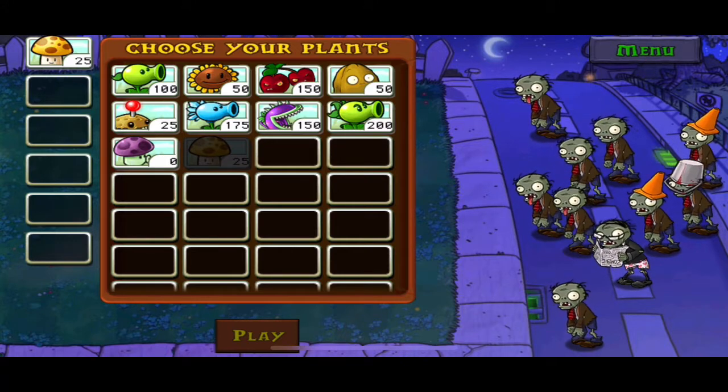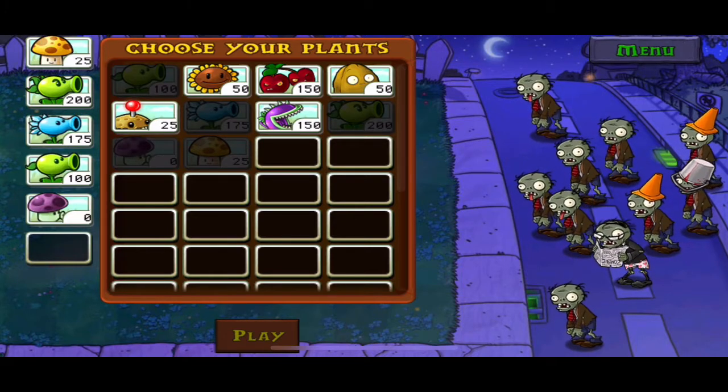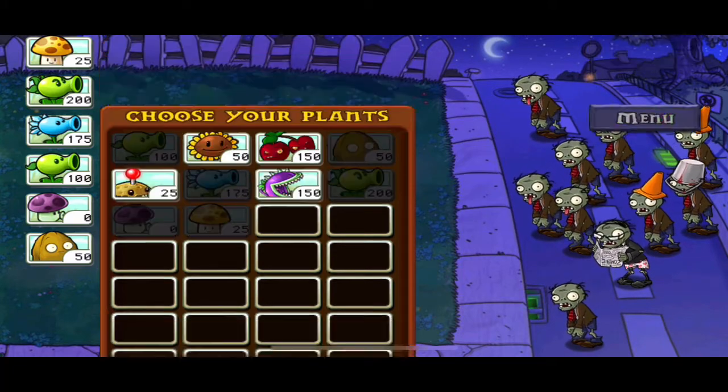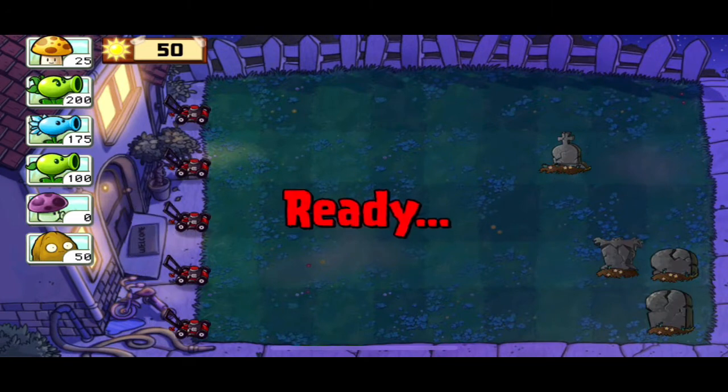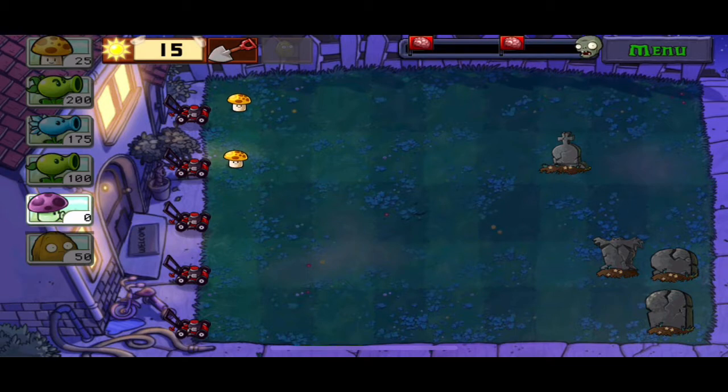What else should we do — pea shooter or repeater? Alright, so this is the plant order I'm going with: repeater, ice pea, pea shooter, puff shroom — I think that's what it's called — and walnut. We got more graves, okay. The sun shroom starts small and gives bigger sun later, and the best part is I can instantly plant two of them. The puff shroom doesn't cost anything, so that's even better. Alright, we got two waves.